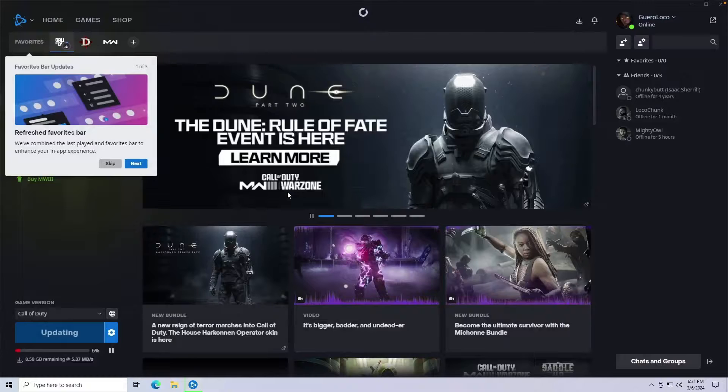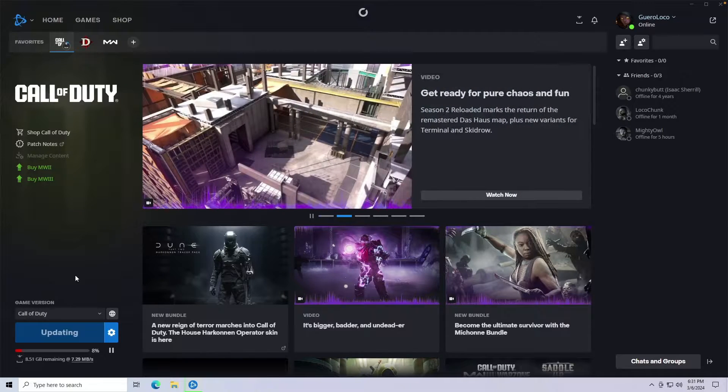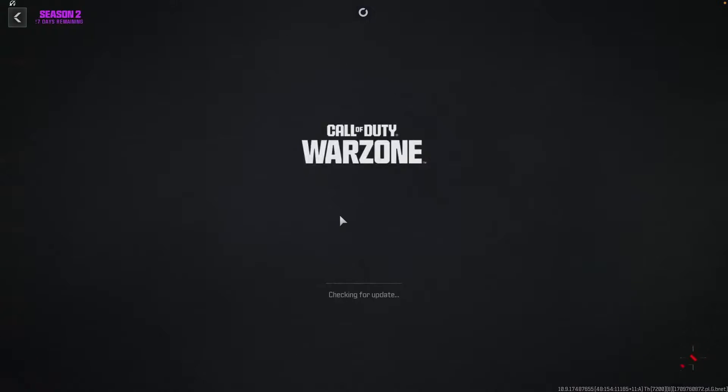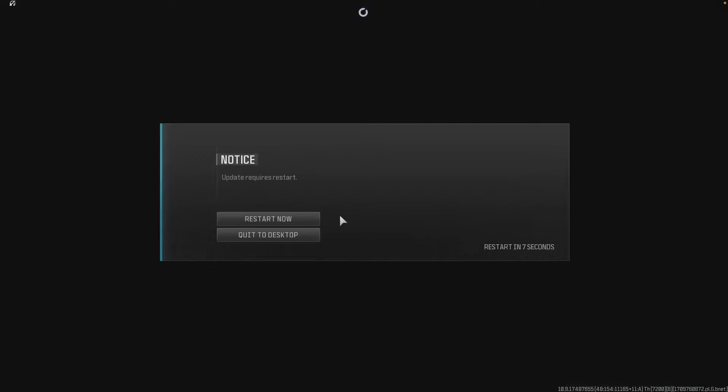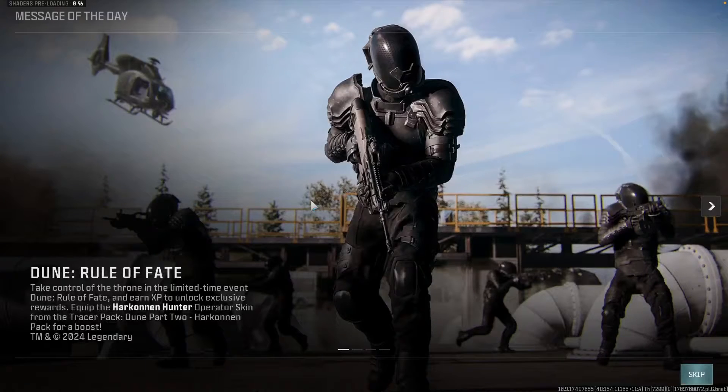I just wanted to show y'all kind of what it looked like, how it is, how it reacts, how it functions. Now, I am running on Wi-Fi because my dock has not been working with ethernet for some reason. This is a good idea, but I think the implementation needs to be more broad. It is slow — look how laggy that thing is.